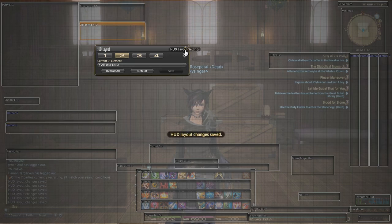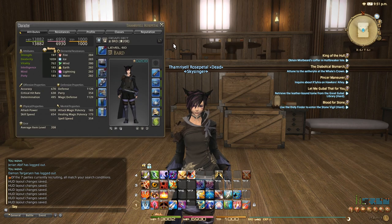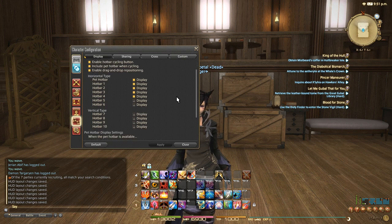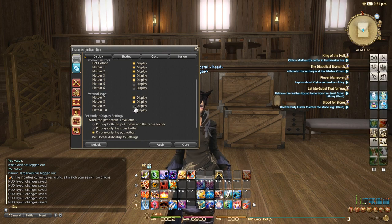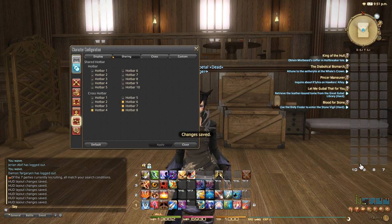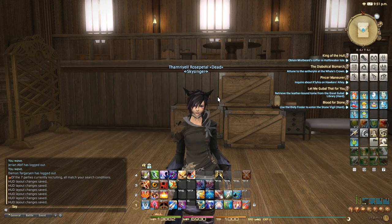For the next task, we're going to learn what to do with these other hotbars and how to make it so that they don't have to change according to your class. Right now if I were to turn them on — let's go back to character configuration, hotbars. Go down to vertical type: hotbar 7, 8, 9, and 10. We have them enabled. But when it comes to sharing, you might have this messed up a little bit — hotbars might not be shared for you right now. If you can see the white number, that means the bar is not shared. Go to hotbar settings, sharing, and turn on 7, 8, 9, and 10 as sharing, so you can see the same hotbar for all your classes.